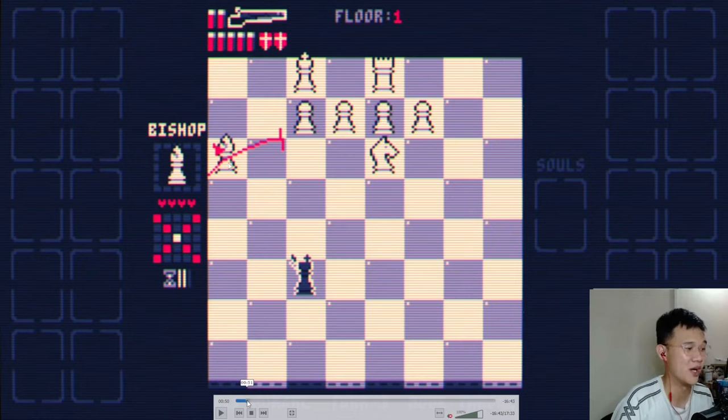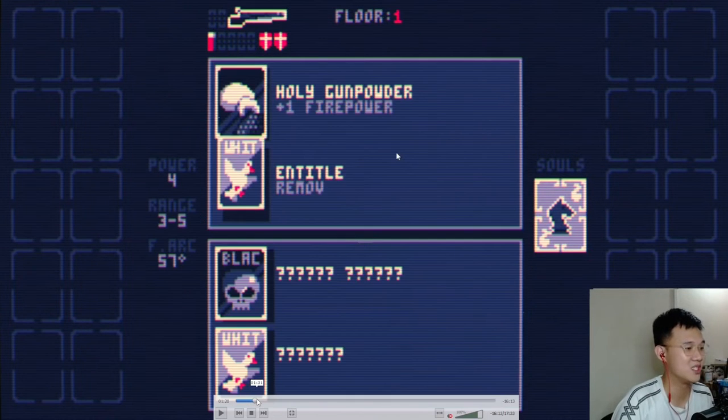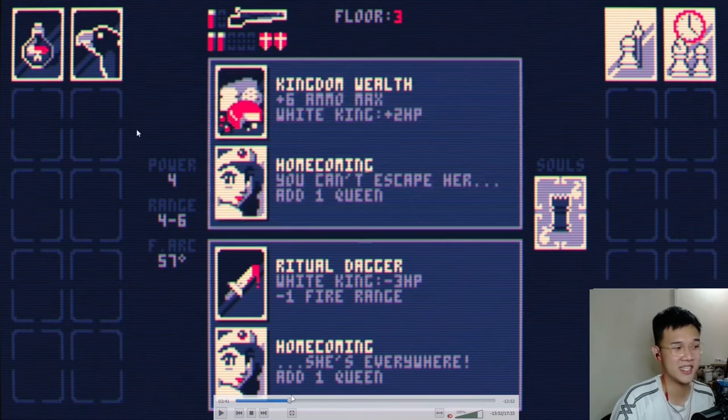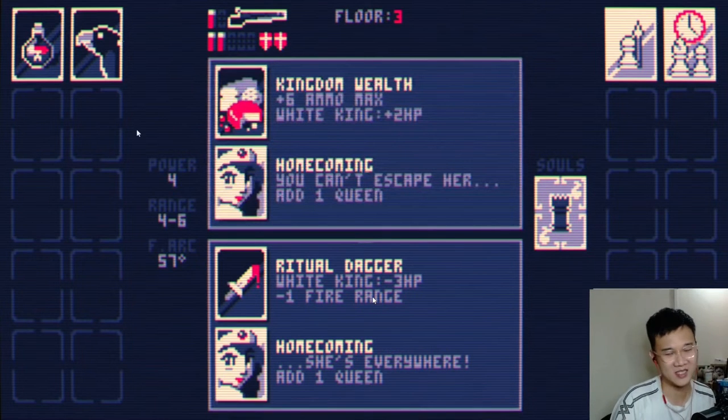In the run where I won the game, I reduced the king's health by taking Subtle Poison — king and queen minus 1 HP. The second buff I took was Retro Dagger, which gives white king minus 3 HP. Even though you get minus one range, it's fine — minus 3 HP is much more important because it takes out a big chunk of the king's health. Now instead of needing three to four shots to kill the king, you only need two shots at mid or close range, allowing you to checkmate him immediately.